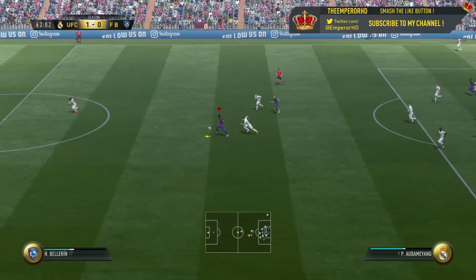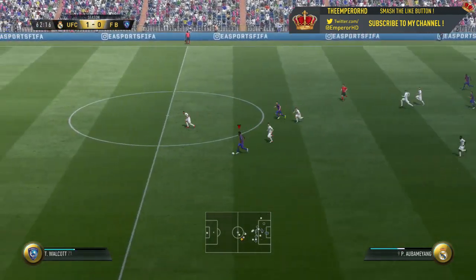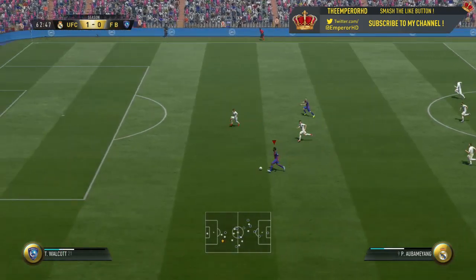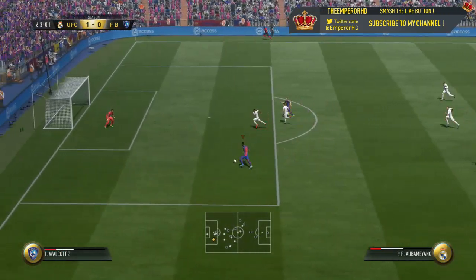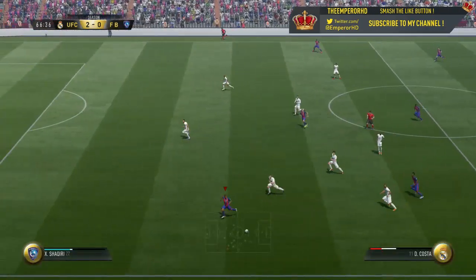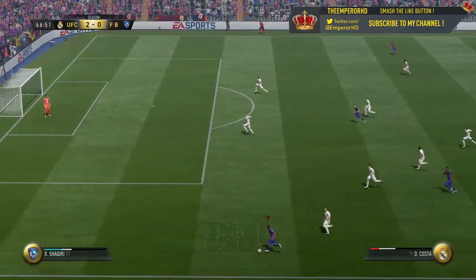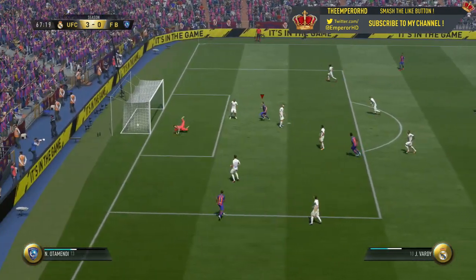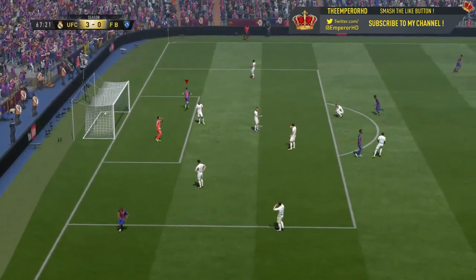I'd have to say Musa and Aubameyang — look at that goal from Aubameyang. Damn it, I just spoiled it. Look at that touch from Aubameyang, who just literally briskly walks past everyone to score a lovely goal. I'd have to say Aubameyang, Musa, and Vardy will take the top spots. It's really hard when it's a team full of Usain Bolt — seriously, it's so hard to choose. They're all dominant, they're all brilliant. Very overpowered. Look at that goal from Vardy — not bad, a good header.